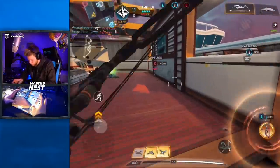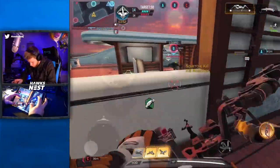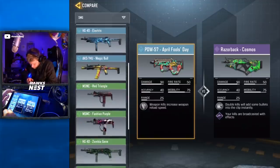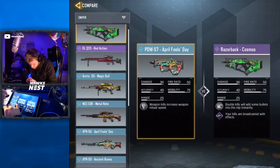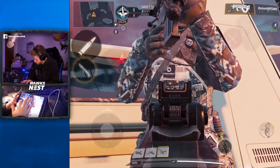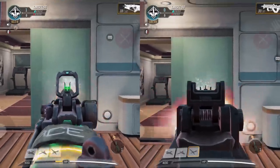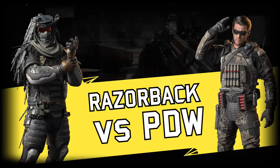I found out something very interesting that a lot of people were already speculating. If you actually compare the stats of the Razorback to the stats of the PDW, they are identical. But sometimes those stats are inaccurate — the developers might put something there that doesn't reflect how the weapon actually performs. So I thought I'd dig deeper and look at the actual damage stats, fire rate, and everything, to see how similar the guns really are. What I found is pretty insane.